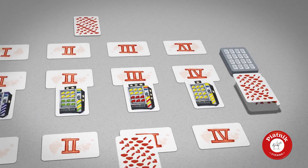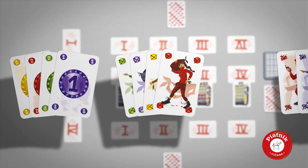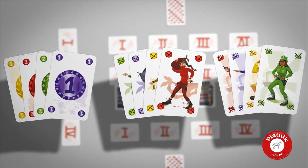Each player gets 12 cards and forms a deck. These cards contain coins, thieves, or cups in 4 different colors.